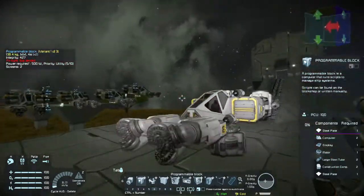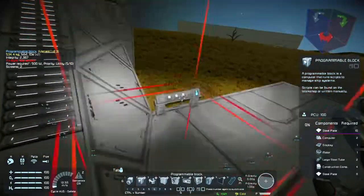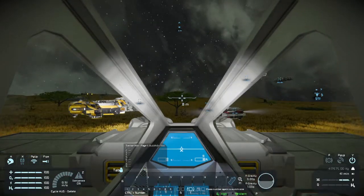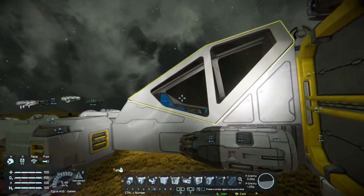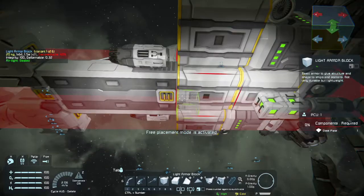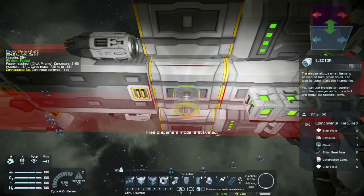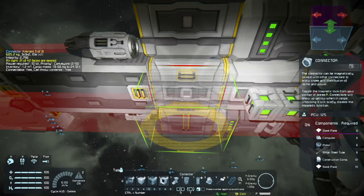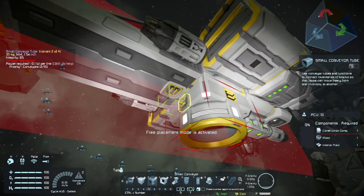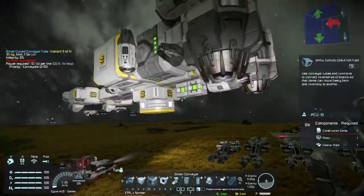We have the craft set up and ready to go. Let's go ahead and detach this thing. Let's fly up so that we can get to the underbelly and finish up the components over there. Scoot on over to the ejector collector connector system. Put one there. Grab a curved conveyor tube - yeah, that's already hooked up the right way. Now let's get our ejection system set up.